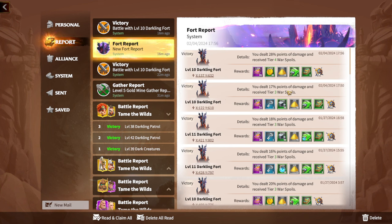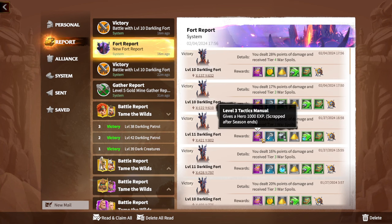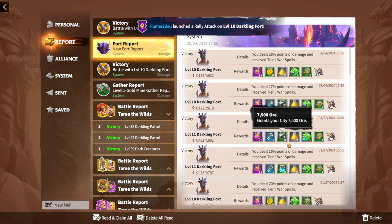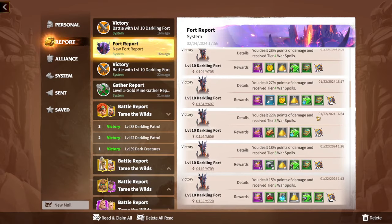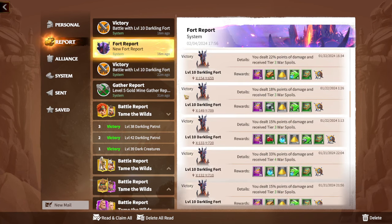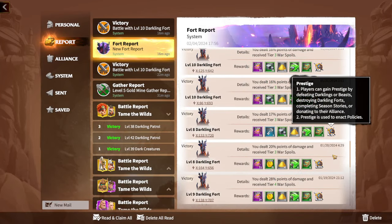The most profitable and valuable use of command points is farming forts. You can get almost everything here: speed-ups for building and research, arcana dust for leveling artifacts, silver keys, golden keys, hero experience, and a pretty good amount of resources. You can even get gems from farming forts — not just resources and experience. Prestige is also very important at the start of a new season.